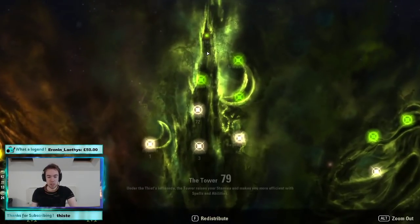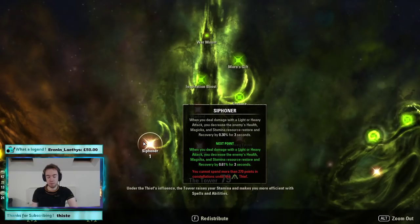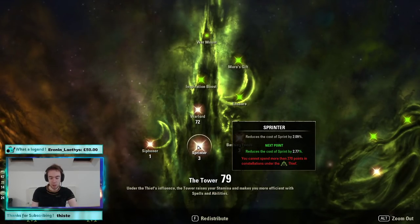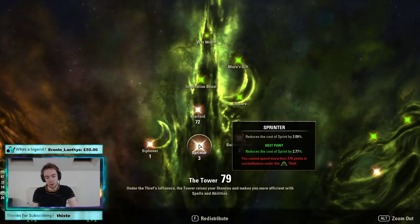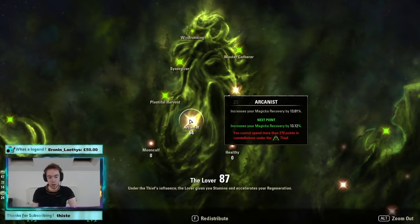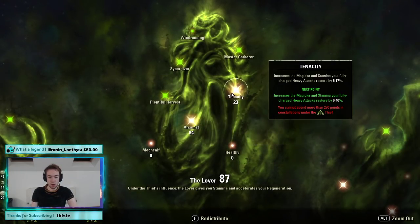For CP, starting in the green tree: 1 in Siphoner, 3 in Sprinter, 3 in Bashing. Siphoner forces opponents to purge one more negative effect — with the number of statuses we proc from a Charged Destro staff, that is significant. Bashing is for interrupts and general play. 7 in Waller for reduced break-free cost — always worth stacking high. 64 in Arcanist is mostly a point dump. If you prefer heavy attacking, swap Arcanist with Tenacity to get more return from heavy attacks. I try to avoid heavy attacking, but if you prefer that playstyle, definitely swap those around. If you go Breton, I recommend keeping Arcanist.